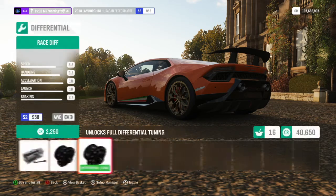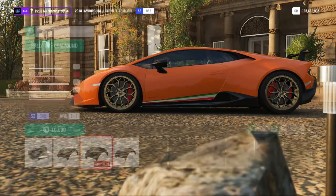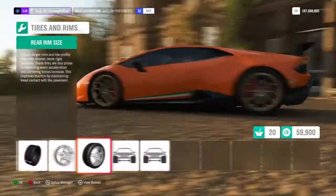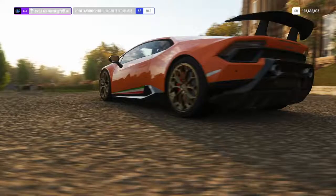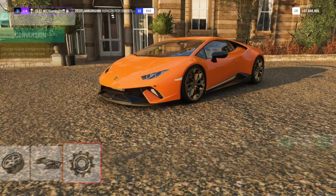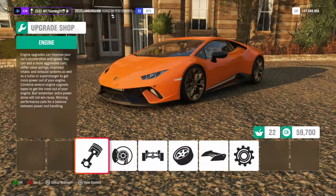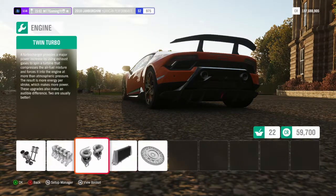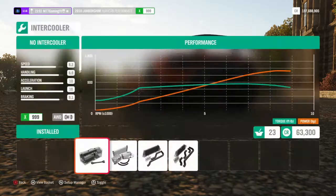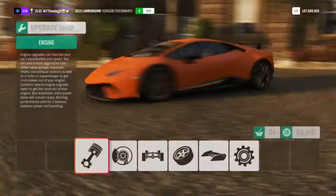We'll jump into the drivetrain — put a clutch, transmission, all of that. We are going to be driving manual. We'll put some nice wheels on it, thicken these up a bit. I do like the stock rims as long as I can change the color. We're going to go ahead and twin turbo this thing — back into the engine compartment, fully upgrade that, race twin turbo, race intercooler. I think this thing's going to be fully decked out.